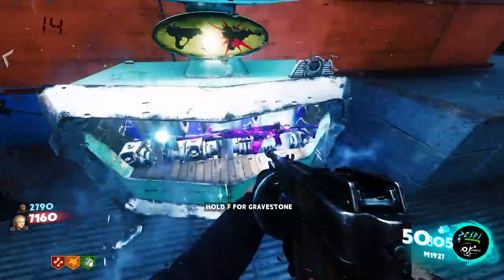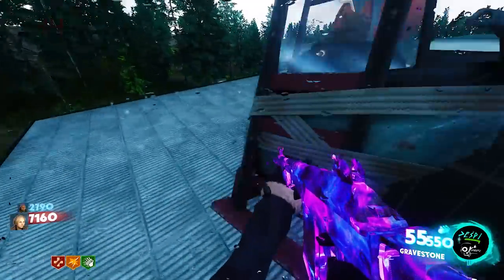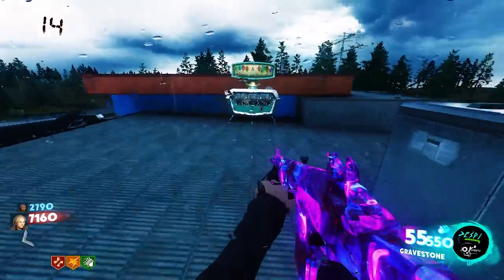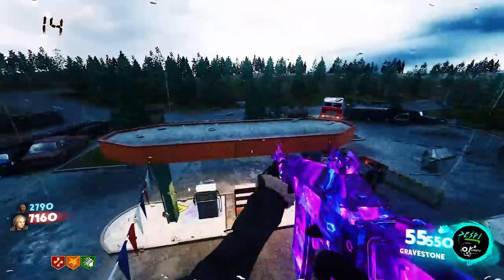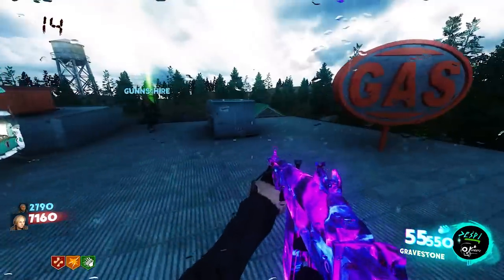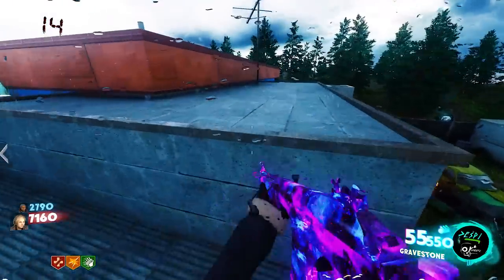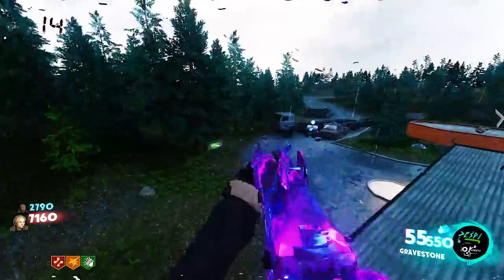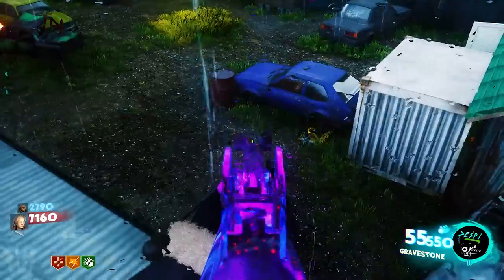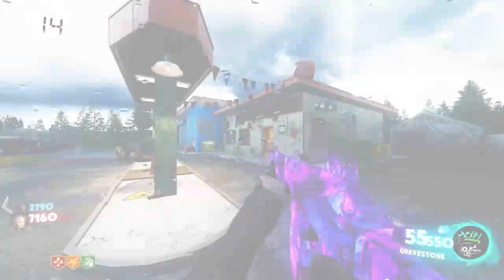We should be looking for something — here's a part! We're on the roof. Surprised you didn't know that — it's a gas station. 55 and 550 on the Grav Stone — 5,000. It's the Grav Stone! This would be a good place to take us home.